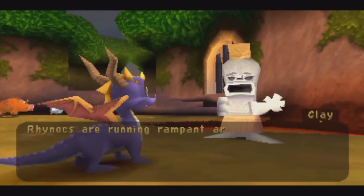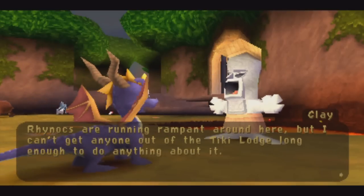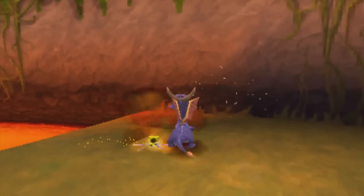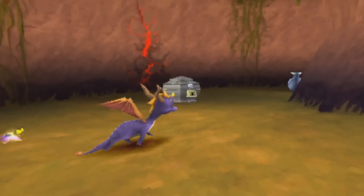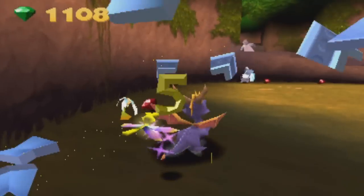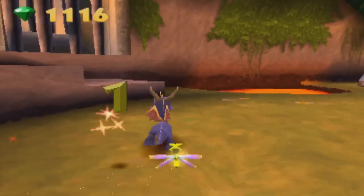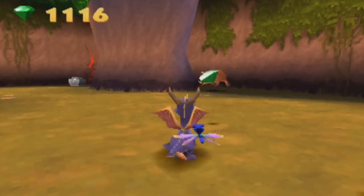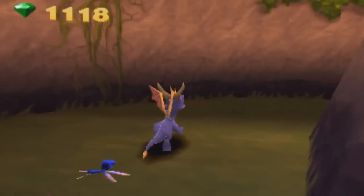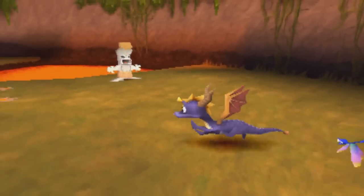Rhinox are running rampant around here but nobody can get out of the Tiki Lodge long enough to do anything about it. These are the main people here — the Tiki men. It kind of reminds me of Isle Springs, because in that level in Ripto's Rage all the enemies were the Tiki guys. We need a key before we can get to that chest — we'll get it later in the level.